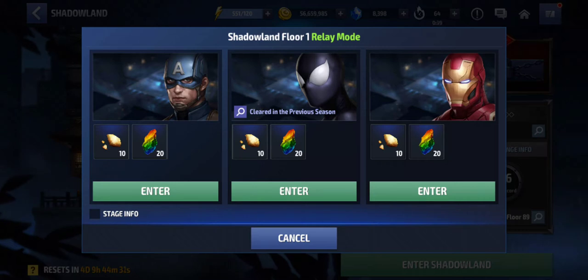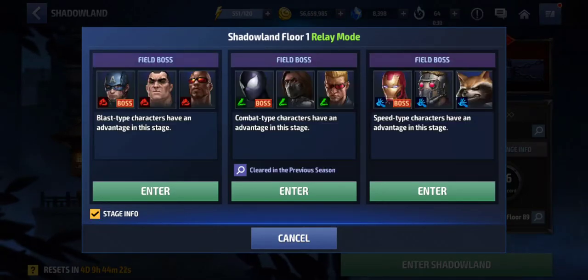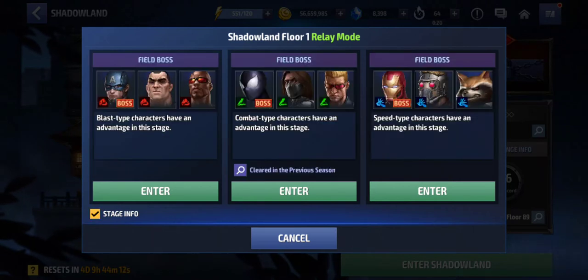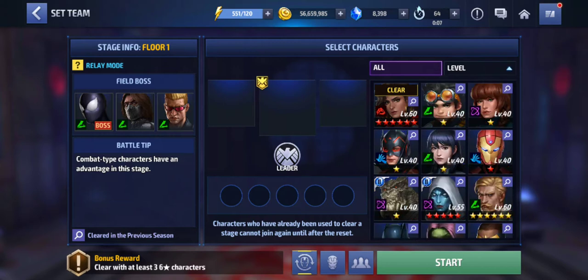In every stage you have options and you can see you could use blast type, combat type, or speed type. That means you have to use only the specific type the game tells you. As you can see, the characters here are speed type, so you have an advantage using combat type. But there is a penalty, so you have to use only the kind of characters the game is telling you.